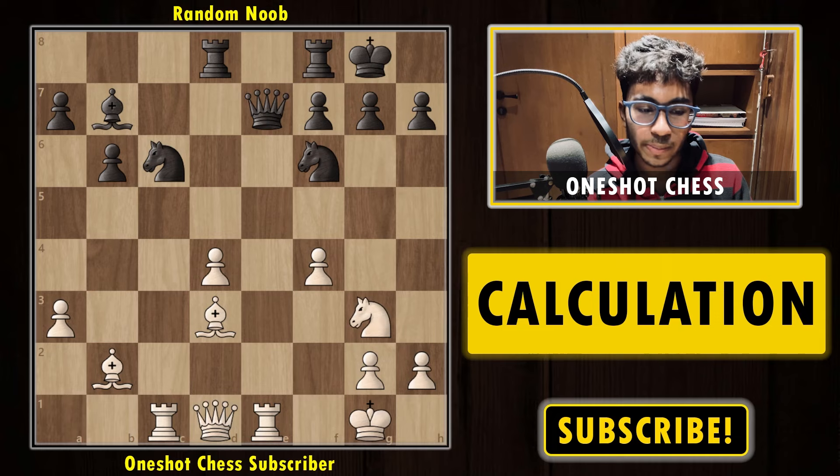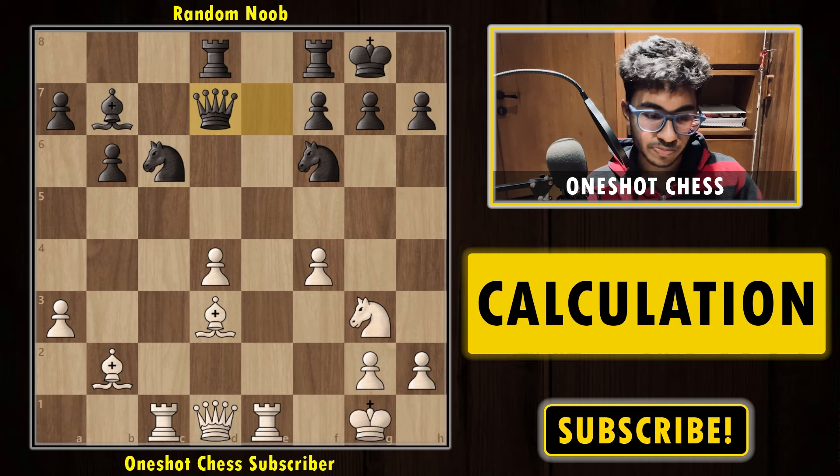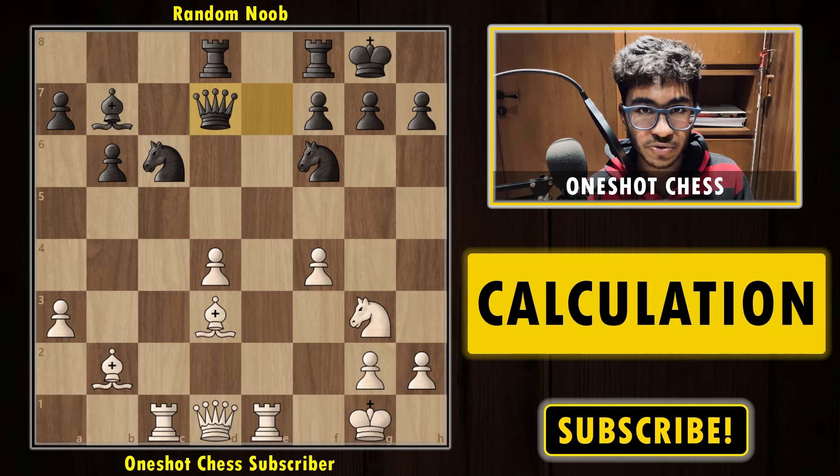We have diagram number two on our board. We are playing with the white pieces and here black plays the move queen to d7. After queen d7, it's a bit of a lengthy variation — you must try to calculate hard. You can take around 10 to 15 minutes and try to calculate each and every variation. Pause the video and try to find the best variation for white.